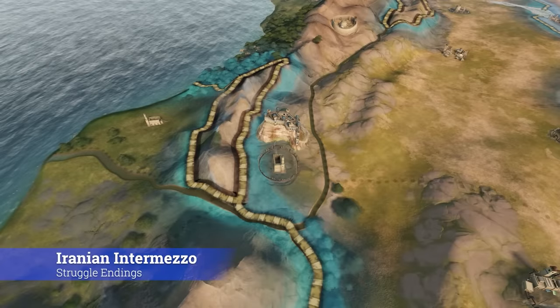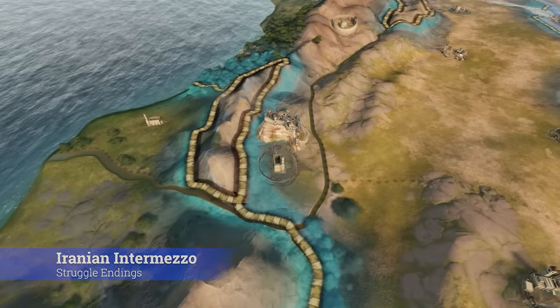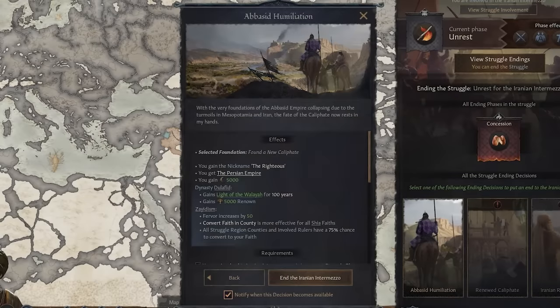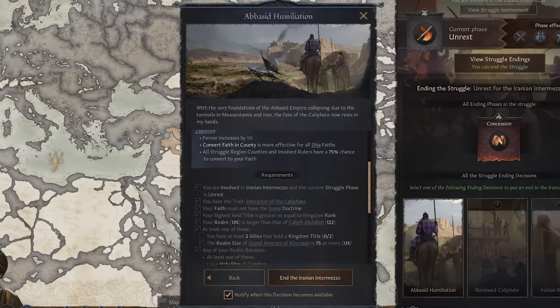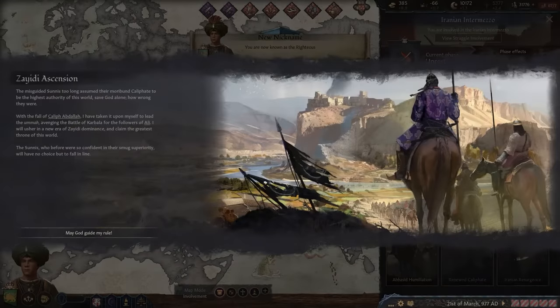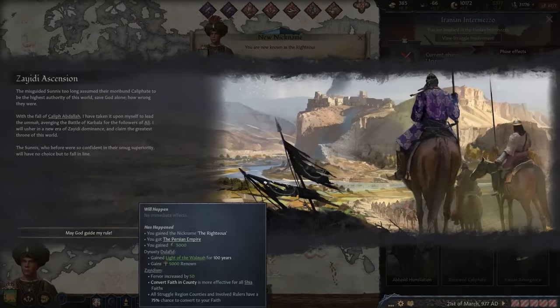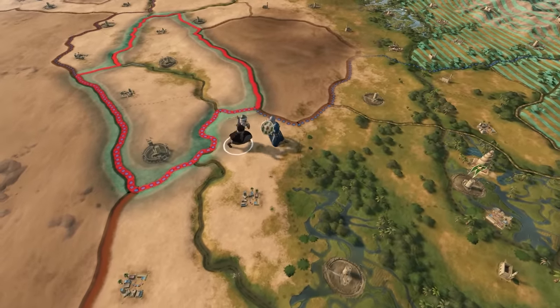There are of course much more glorious ways to finish this conflict. Abbasid Humiliation is the ending decision for detractors of the Caliphate and can only be selected if you are in the unrest phase of the struggle. In this decision you can either found your own Caliphate and leave Sunni Islam behind, or you can dominate the Caliph and become the master of your head of faith.